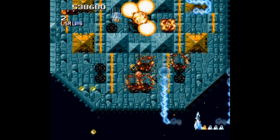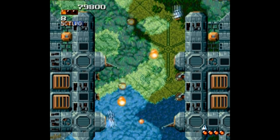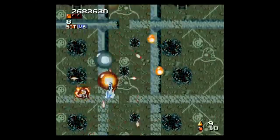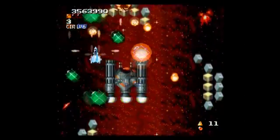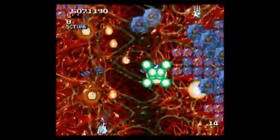Speaking of lasers, the power-up system is also well done. There's eight weapons to choose from, and you collect these egg things to boost your power. Some lend themselves better to some levels and enemies than others, but not every power-up is that great. In fact, you do spend quite a bit of time dodging power-ups you don't want. It kind of reminds me of Super Ghouls and Ghosts in that way, where some weapons like the bow and arrow, the lance, and the knife are fantastic, but stay the hell away from some of the others.